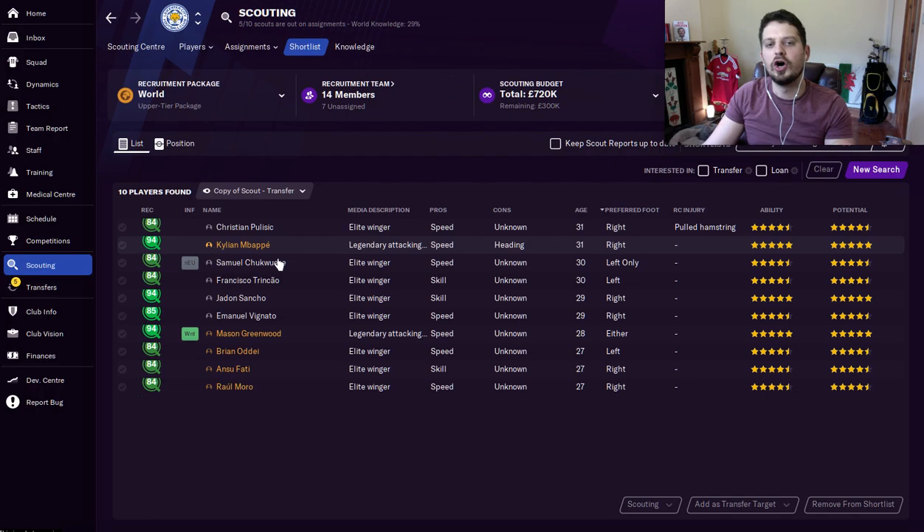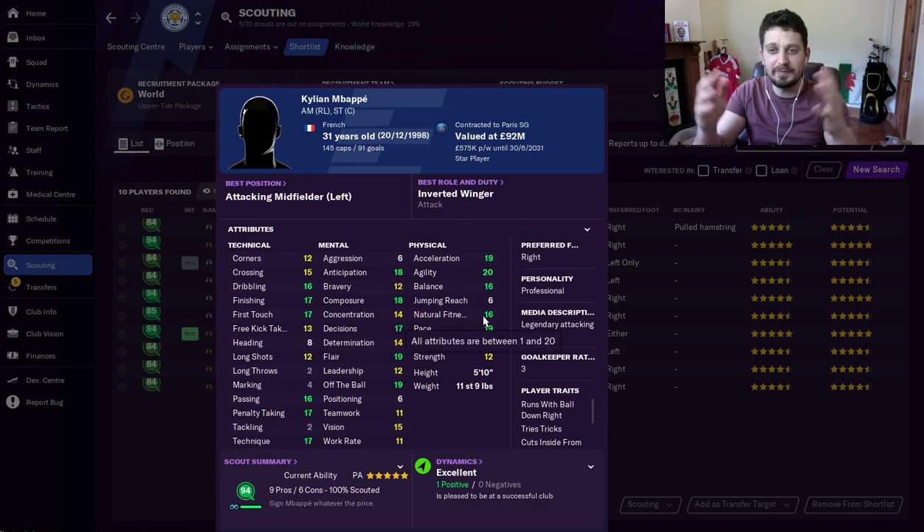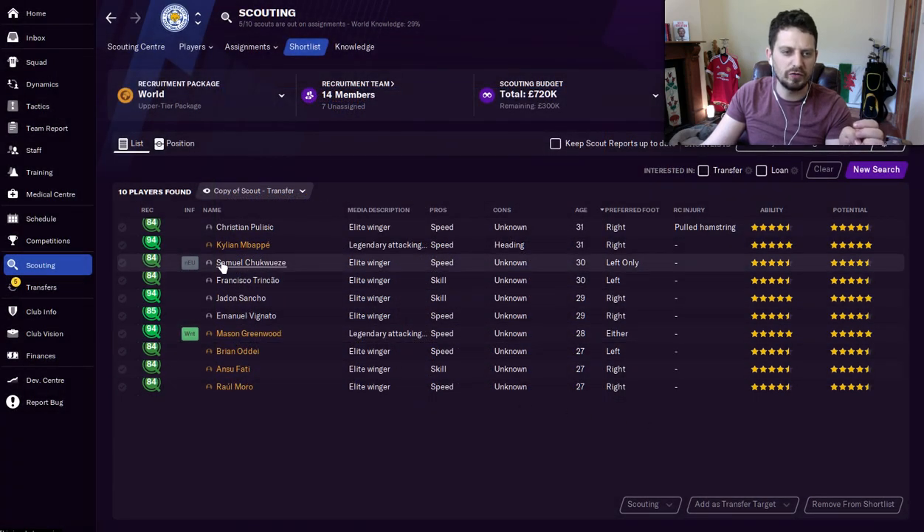Next up, Mbappe. Obviously Mbappe is one of the best players in the world, and it's going to cost you upwards of 100 million — probably very hard to buy at the start of the game. But look how good he is. He's got the Holy Trinity — finishing, first touch, dribbling, passing — off the ball is 19. Look at that agility as well as pace. There are not many players that come close to him in terms of pace in the game. World class.